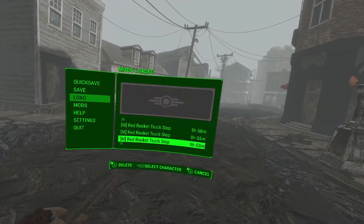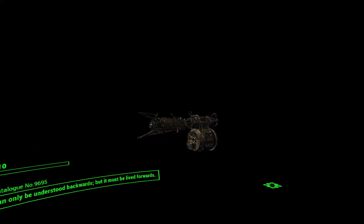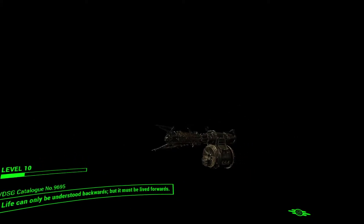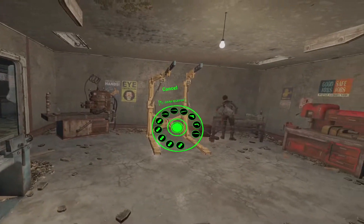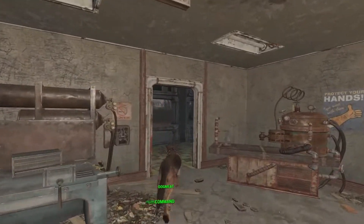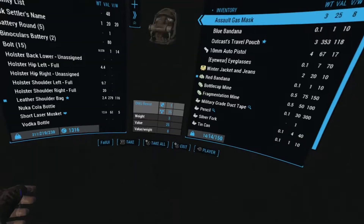When you first start up the game with this mod — this is more relevant if you're using a current save, which it fully works with — you're going to get a message pop-up. Just click through those; that's for the weapon switch feature. Now to get Dogmeat's healing mechanic to actually work, here's what you need to do.